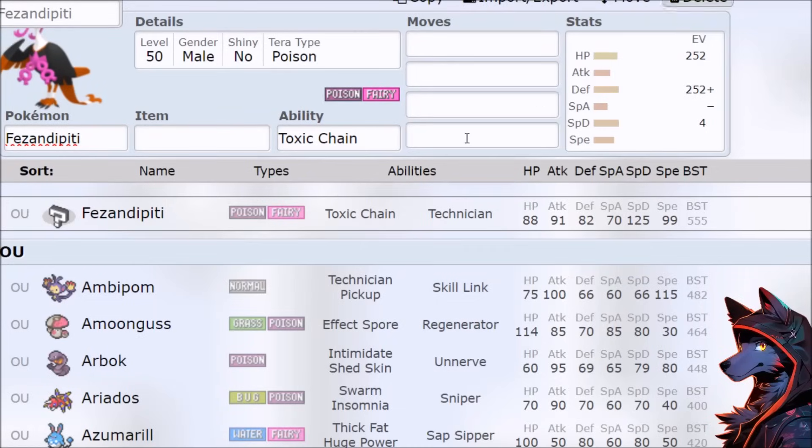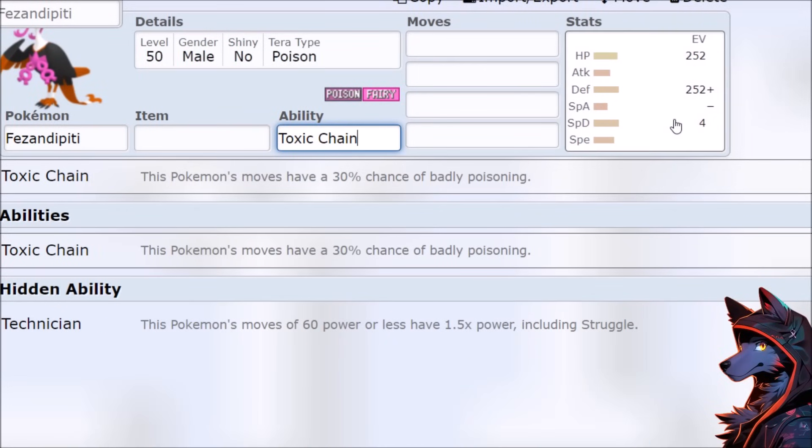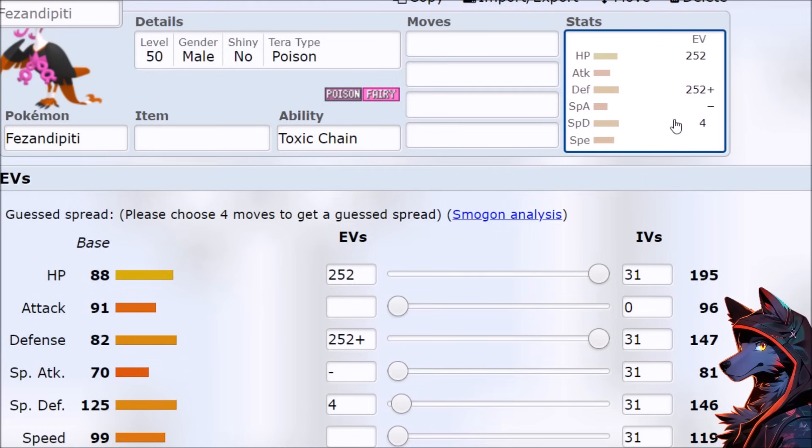This is going to be your guide to using the Toxic Bird Legendary in Pokemon Scarlet and Violet. Starting off with the stats, I don't know what to make of them. This actually looks like some kind of random Generation 1 Pokemon that wasn't meant to be competitive.